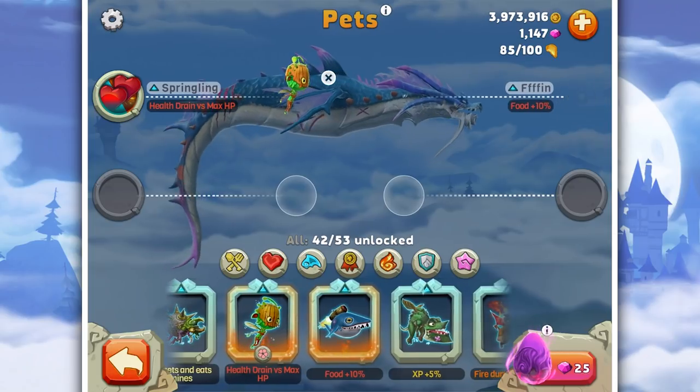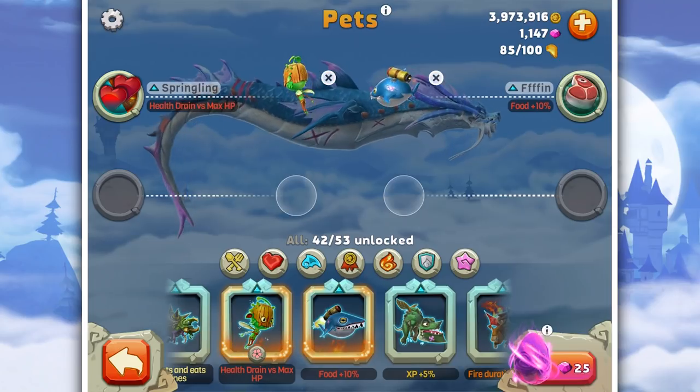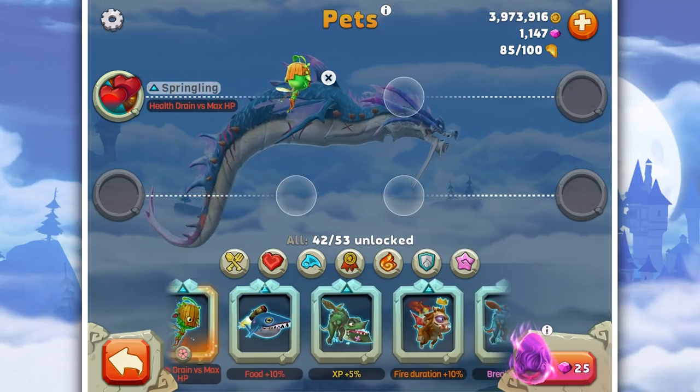This is the new pet: if you have Hungry Shark downloaded as well as this game, you get this for free - it's called Finn. Do you get it? Finn! It gives you 10% food, but we're not going to equip that because we've got better stuff.